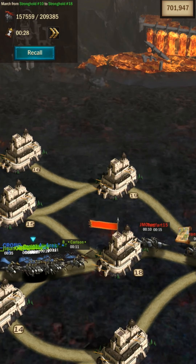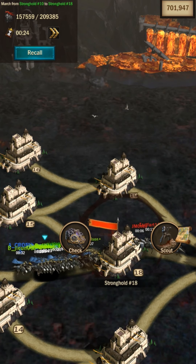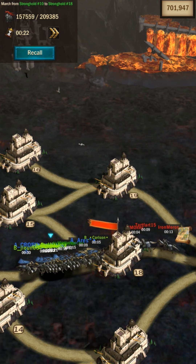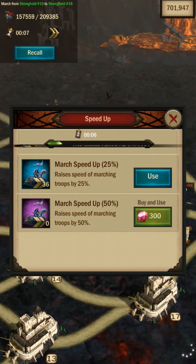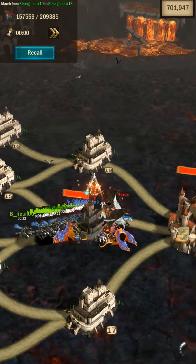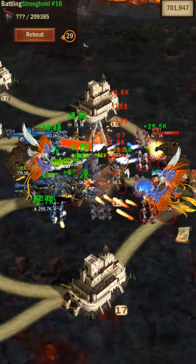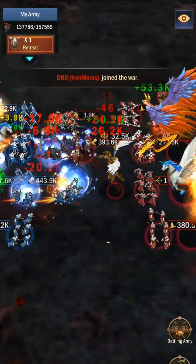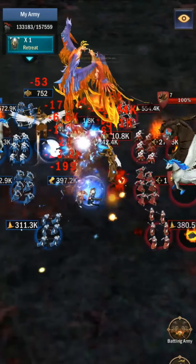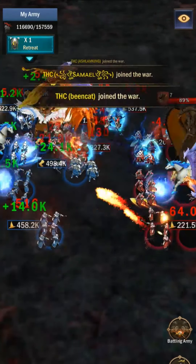We have a stronger army than them, so we can definitely win this fight — we have more people in the attack than they have in defense. They sent quite a few people to the lower side, so the fact that our defense team is enough to keep them busy means we're going to win the attack and have a straight connection to their main castle.